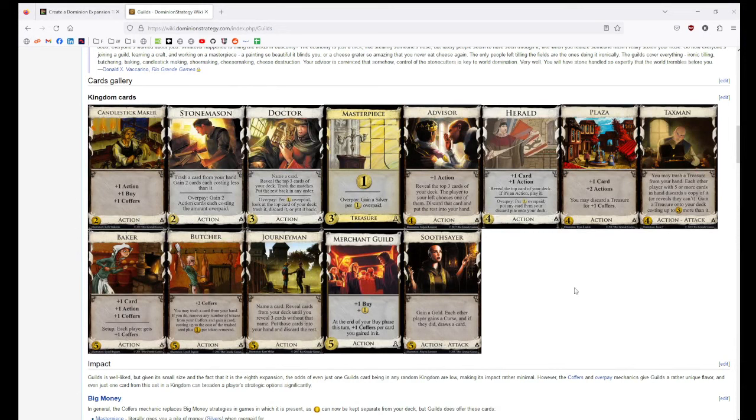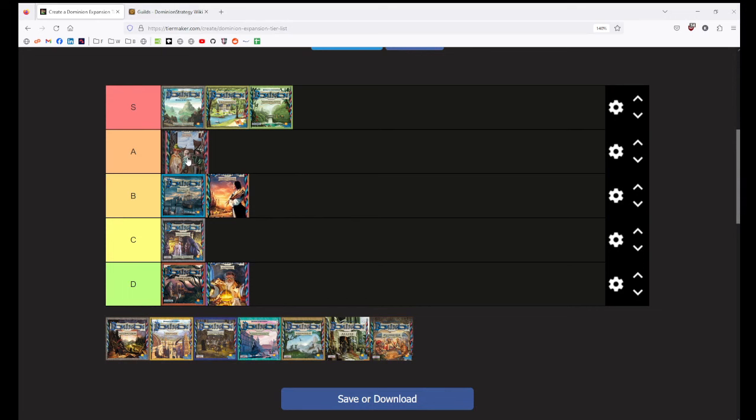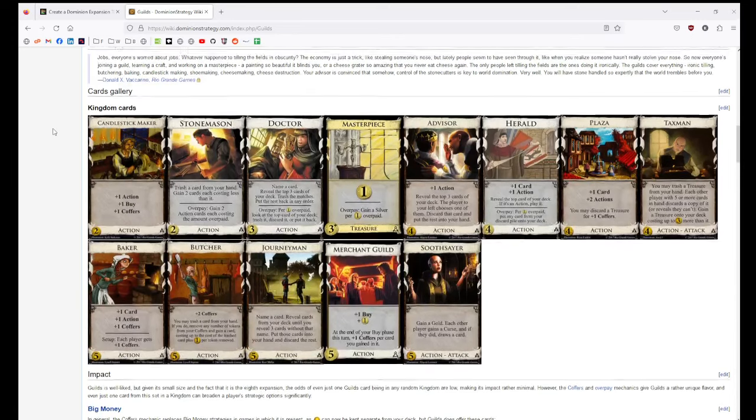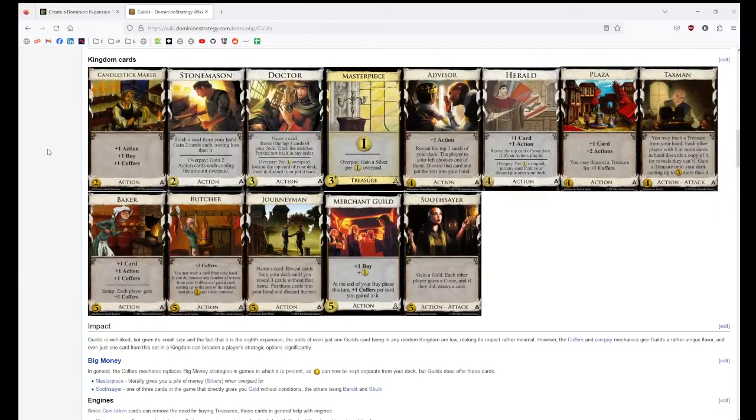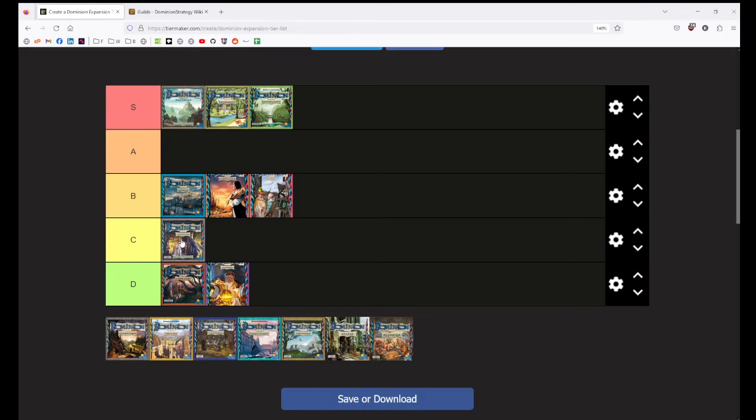Stonemason gains you a lot of cards in a way I think is quite interesting. I even like Soothsayer — I know everyone says it's a bad curser. I think overall this is pretty good. Masterpiece is a bit of a dud and Doctor's a bit annoying. Taxman's not very good but I like it. This is an okay set all around. The coffers mechanic definitely changes how you build a deck — I like coffers a lot as a mechanic, and I think Butcher uses them really well. I find it hard to put this as an A tier expansion. Maybe it's around the same as Cornucopia — Mixed Box I would put here in B as well. Guilds is fine, honestly.